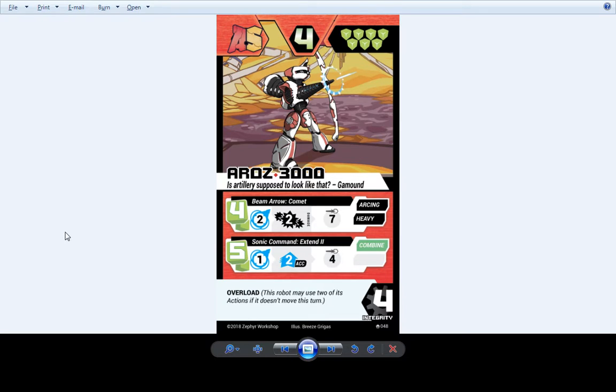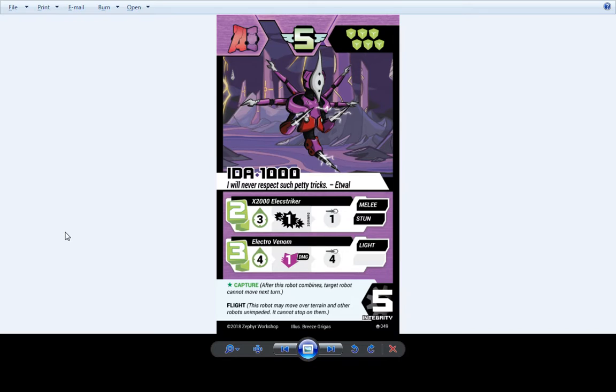Arrows 3000 has not changed — we made an edit to the cost and accuracy of his second ability, but I believe that's already in the current demo. AIDA 1000 has not changed — maybe we adjusted the accuracy on the second attack, it might have been broken before with super low accuracy, so we just adjusted that.